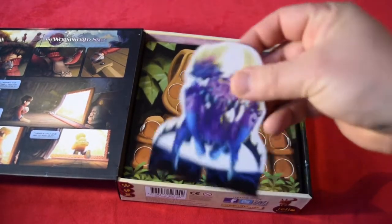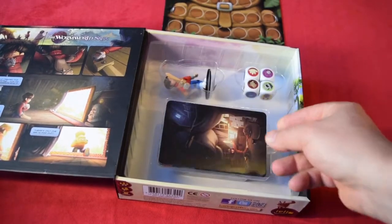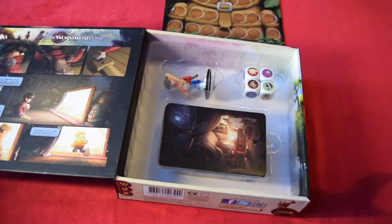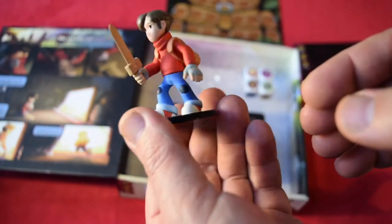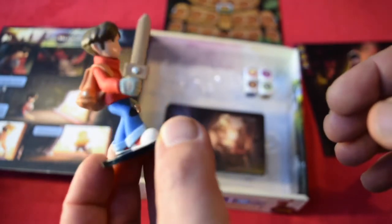Opening the box — it's one of those magnetic lid ones that holds down well. At the beginning, it gives you a prologue showing Jonas putting on his jumper, his backpack, picking up his wooden sword, and going into the painting. Jonas himself is a nice little pre-painted model. He's just a marker to tell you which card you're on, but the kids love it.